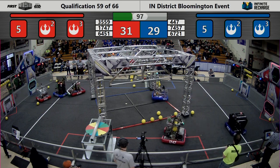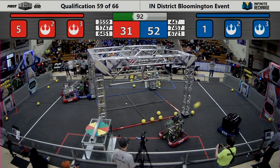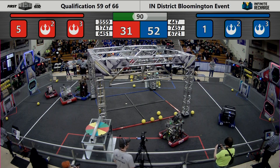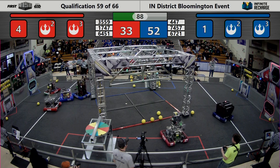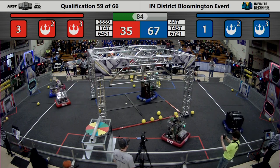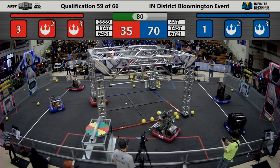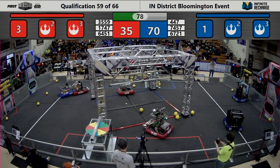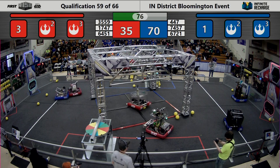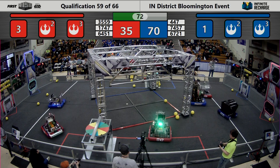SuperDuper shooting from the protected zone, getting some high close shots. While 17-47 Harrison Boiler Robotics gets a few shots in from their trench, which is also a semi-protected zone on the field. The score, almost halfway through the match, 70-35 Blue Alliance.